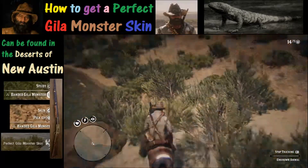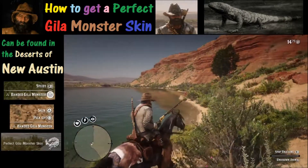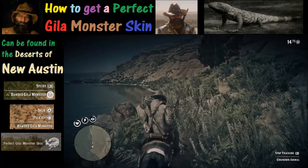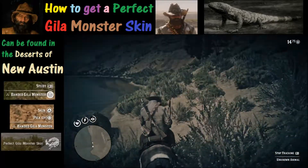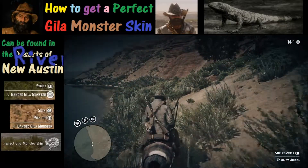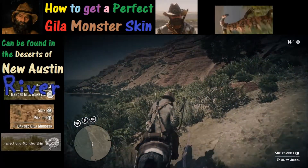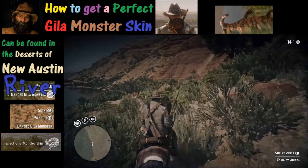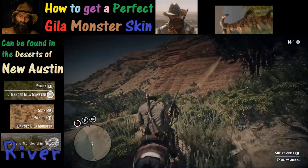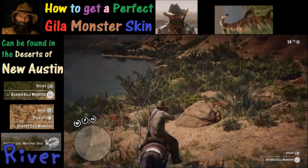Where's the best spot to catch this thing? You can find it across the desert, but where is the best spot? After lots of attempts and lots of tries, my best luck is this little spot along the river. I would say it is south of Fort Mercer, but you can't go directly south or you'll fall off a cliff, so you have to be creative in how you go about it.